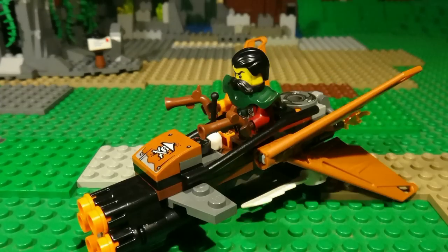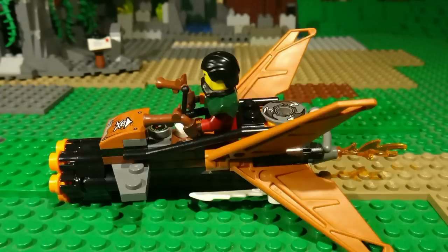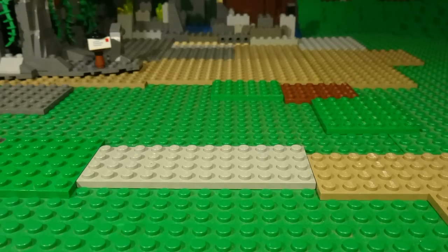Flintlock can be seated within the pirate flyer. On the front there is a six stud shooter. It is very cool.